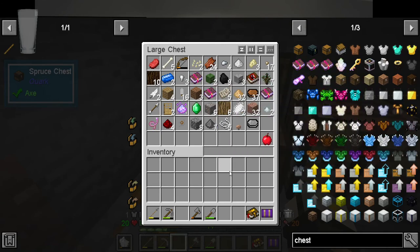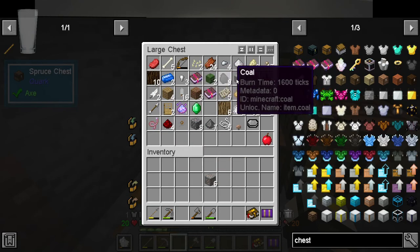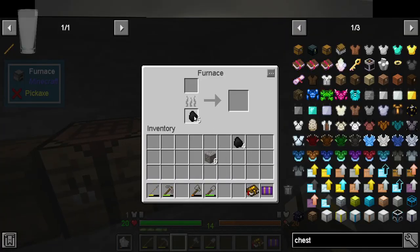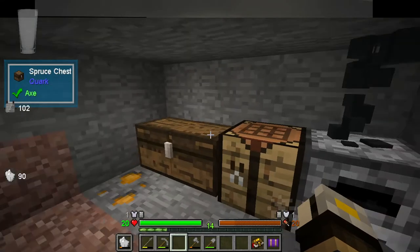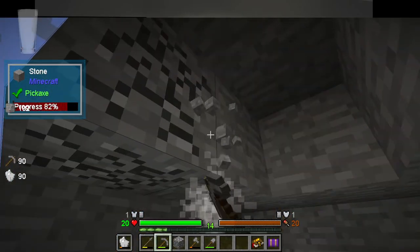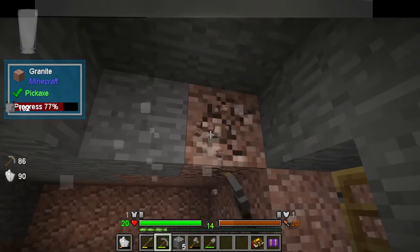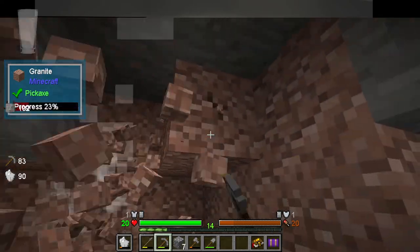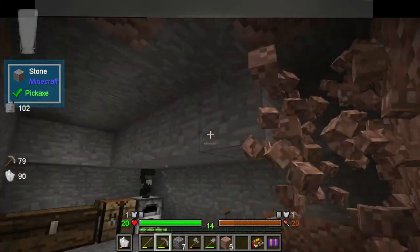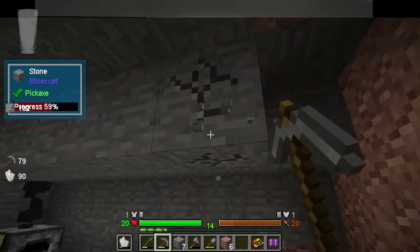The main thing at this point is we do need to get our spawn set, so we need to cook up this iron. I don't know how much we're gonna need - I'm just gonna put five of that in there and let that cook. Let's expand this up one. We don't have any torches or anything like that, but we're gonna get this stuff cleared so this room feels a little more open. It hasn't even cooked its first one yet - that's fine.